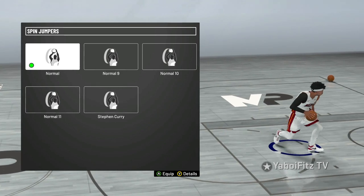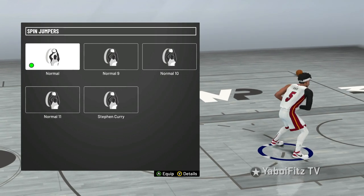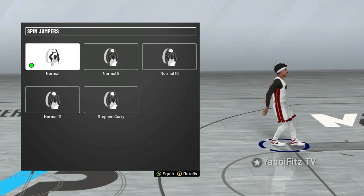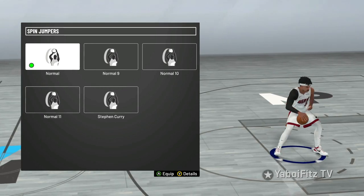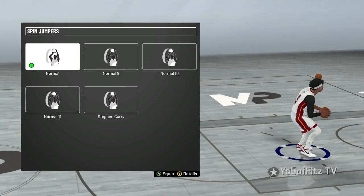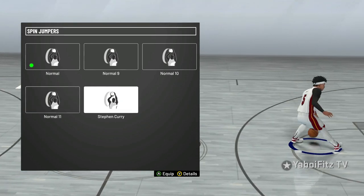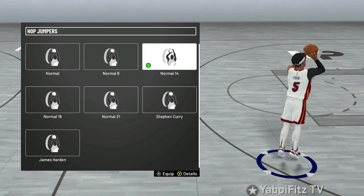Next we got the spin jumpers — only two to go over. Normal is a really really good well-rounded one. You can do it to catch people off guard, and there's that little glitchy one where you can do a spin away and shoot it backwards and it's most likely going to green. It's a really really good spin jumper. Another good one is Stephen Curry — strictly on here because of how smooth it is, how easy it is to green, and how consistent it is.